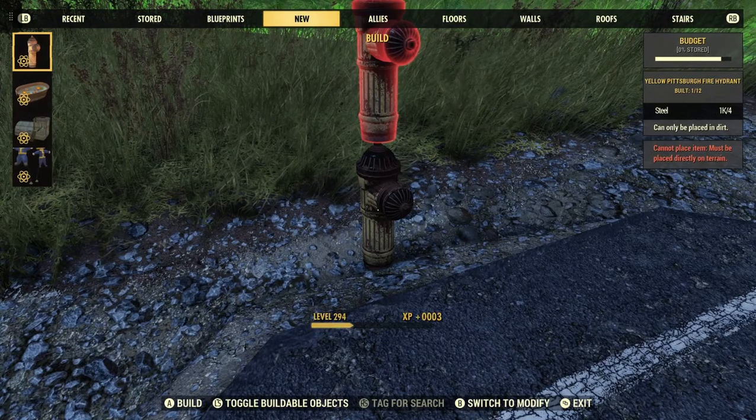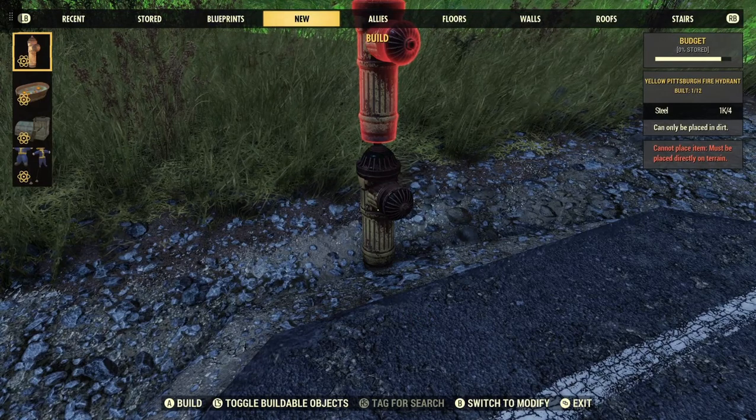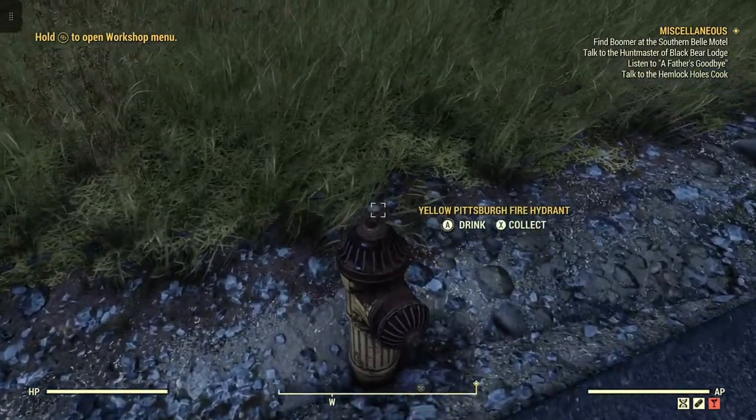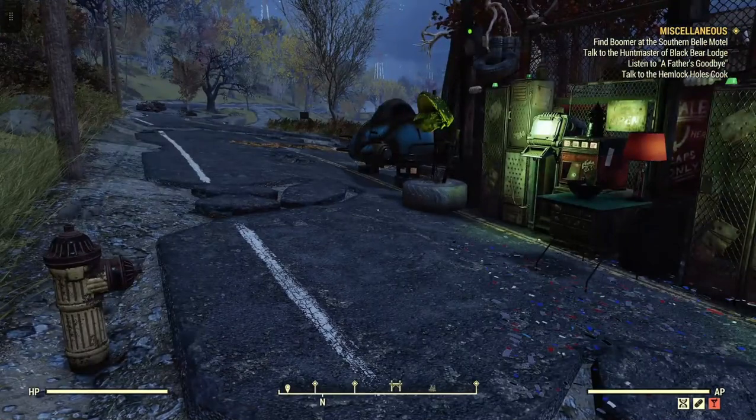It costs four steel to build this. So it's a yellow Pittsburgh Fire Hydrant. We can build 12 of them if we wanted to. It's pretty cool, looks pretty nice — a nice little camp object.